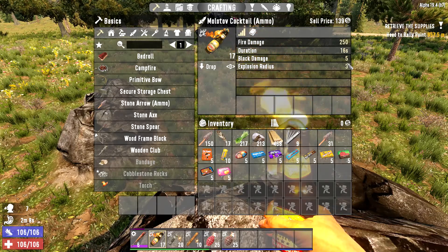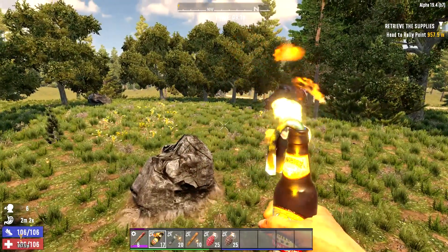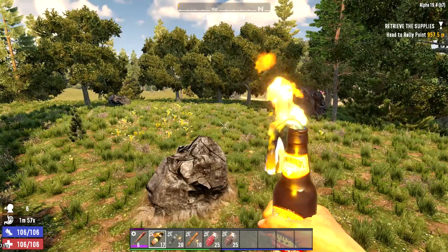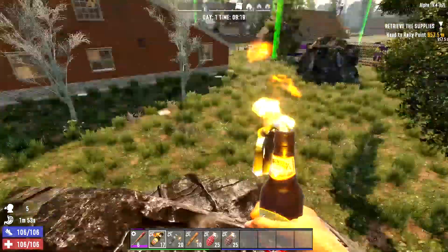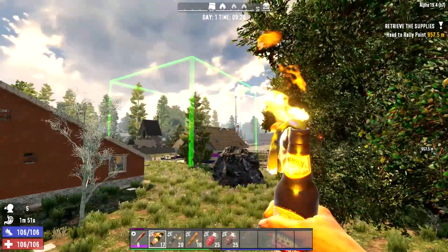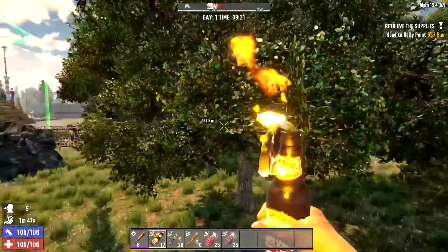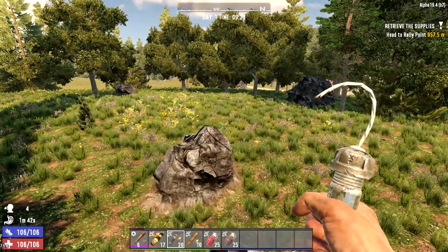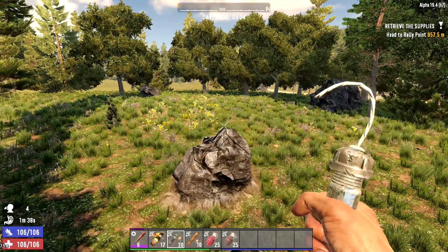It'll do five block damage and three explosive radius — in other words, three blocks out and five block damage. So you are still going to be doing damage to blocks. I'm not sure if it does damage to things within your clan claim box area of effect, so I don't know if it damages things there.